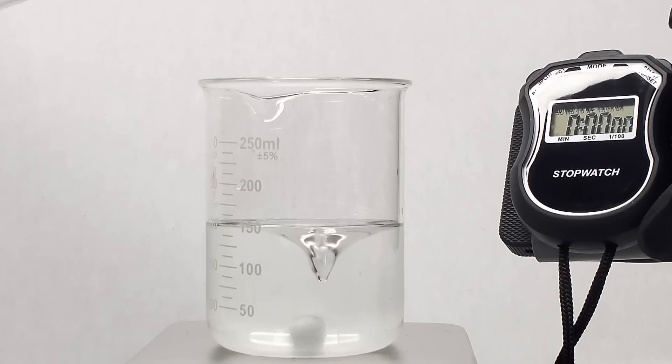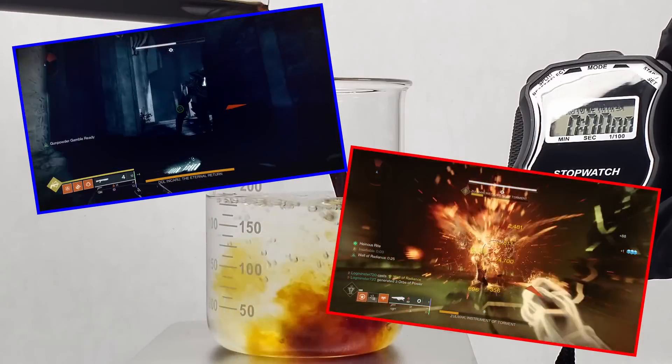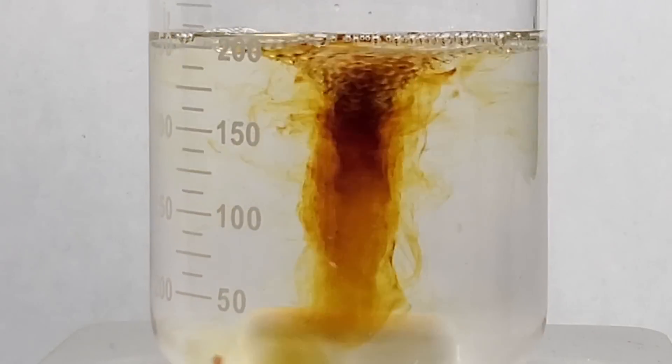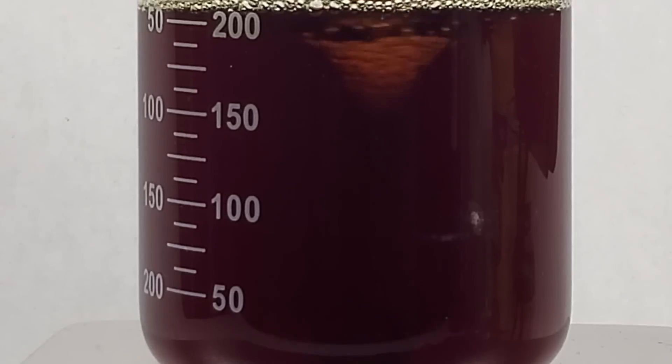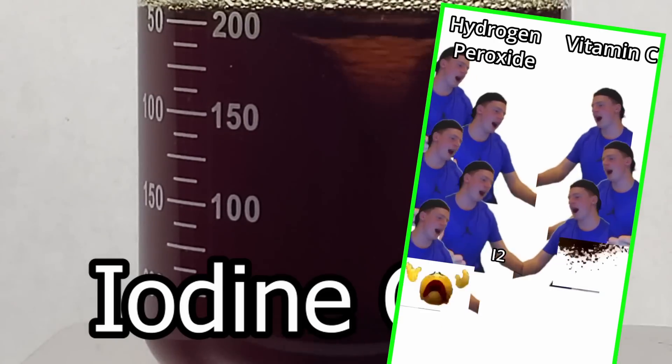Welcome ladies and gentlemen. For today's video, I thought we'd do something a little simple. Can I make it through two different Destiny 2 dungeons before this seemingly whitish colored solution becomes completely dark? This solution is known as the iodine clock. I have a short explaining it in the worst way possible if you're interested.